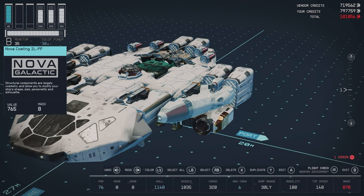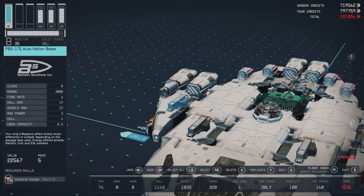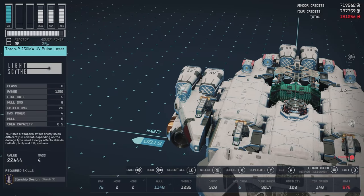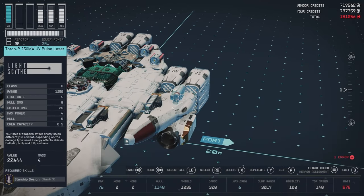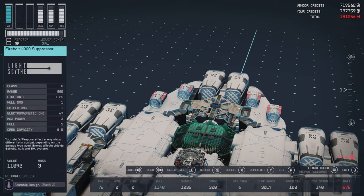For the weapons I have added four PBO-175 auto helium beams on the front cowlings — two on one side and two on the other. Then I have the Torch P-250 MW UV pulse lasers on the outer edge of the cowlings, and four Firebolt 4000 suppressors on the back.